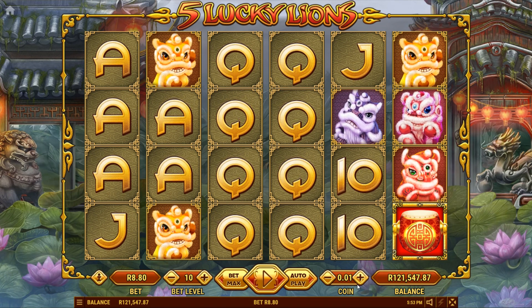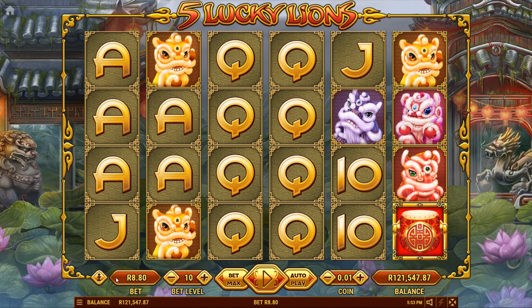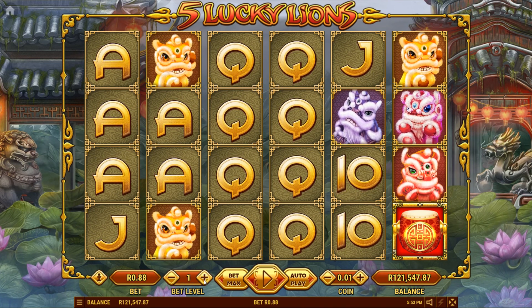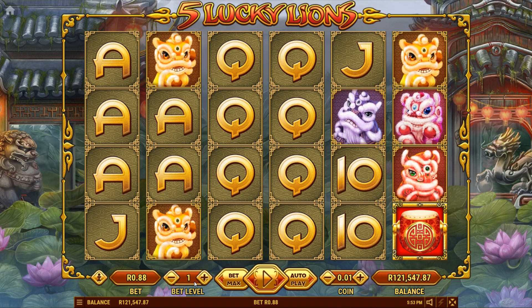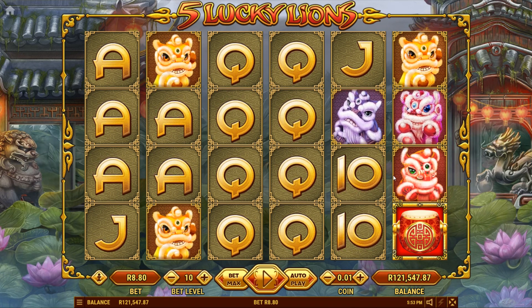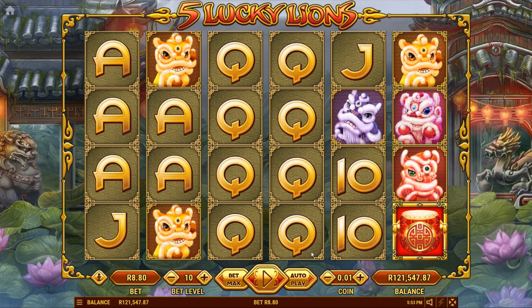I've got the coin level set to the minimum bet at the moment, but I am playing all the lines. We're playing bet level 10, it's costing me 8.80 a spin. If I change that down to the minimum, it's going to be 88 cents a spin, but then it's only going to be playing a certain set of lines. I don't want that. I want to play a few different lines. So let's give this one a whirl.